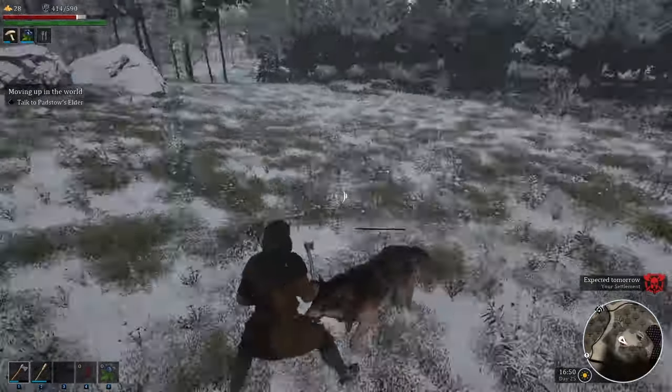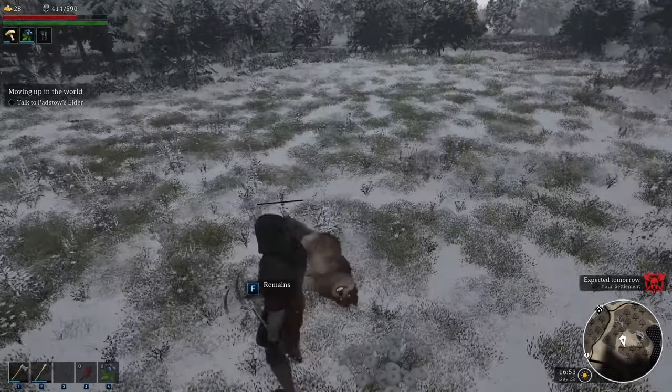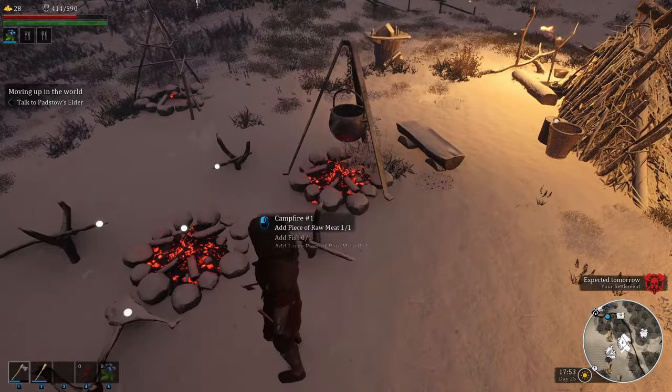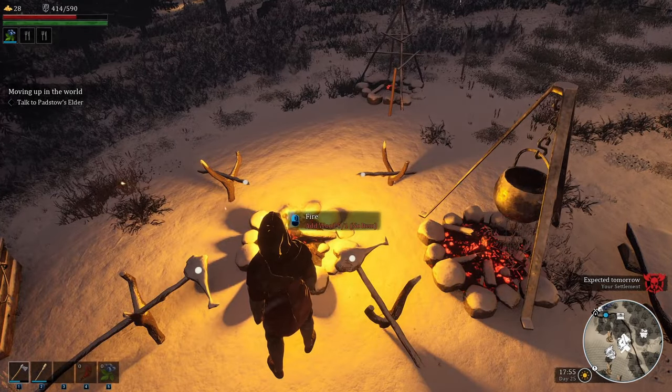When you first get the notice that you're going to have a raid tomorrow, check your food supplies. If you can, leave some food cooking overnight or even just sitting on the spit, as it doesn't go bad while it's on the spit or on the roasting rack.